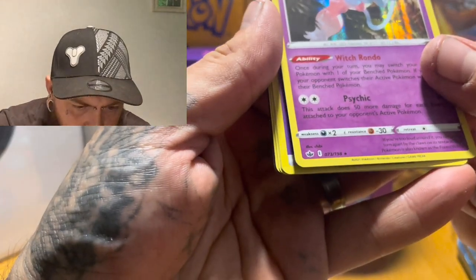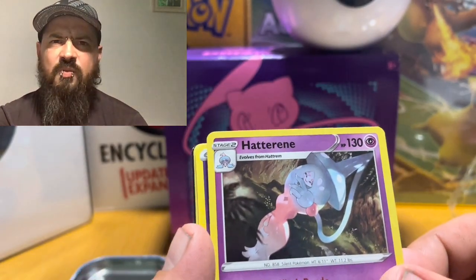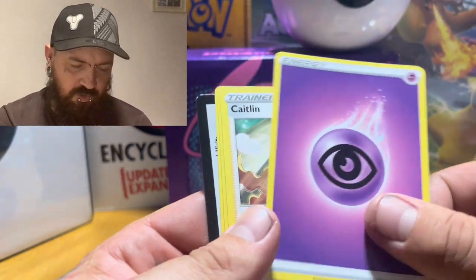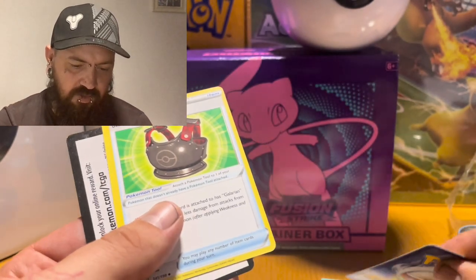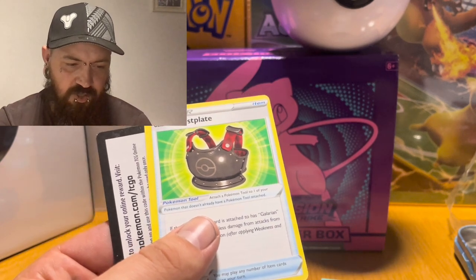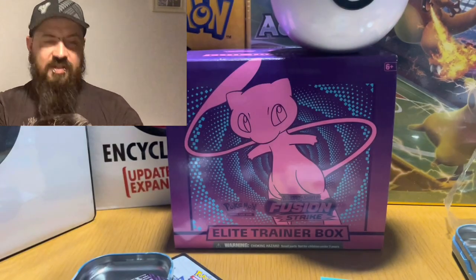Are we going to pull anything good? No, we're going to pull Hatterene. What in the sweet blue Jesus is that? Right, we've got some more Psychic energy, Caitlin, Lucky Energy, and a Chest Plate. There are quite a few trainer-related items in there.